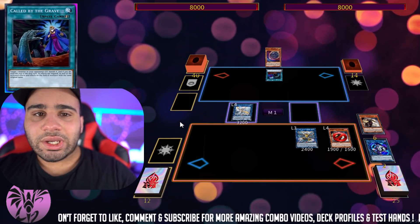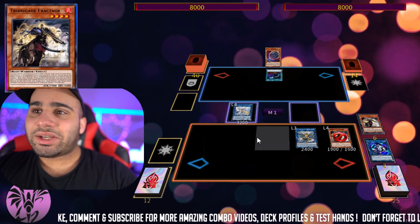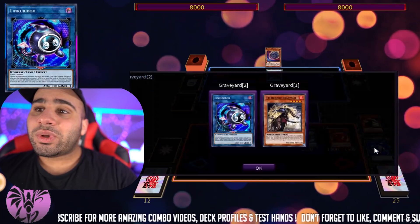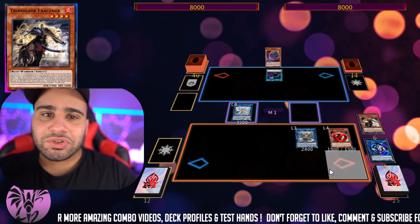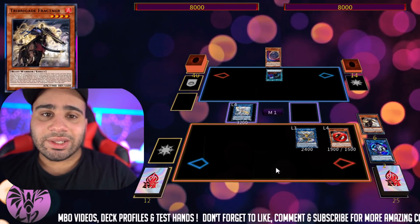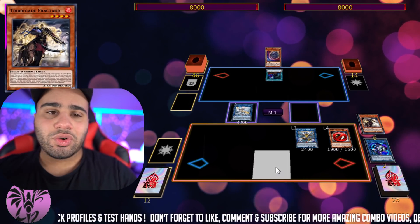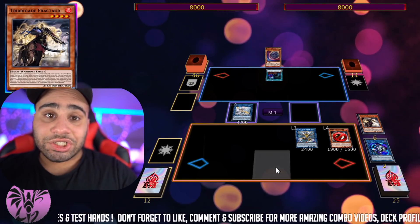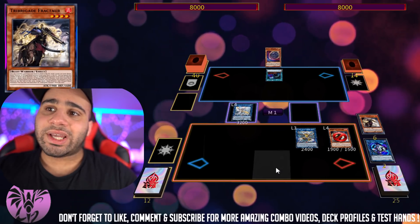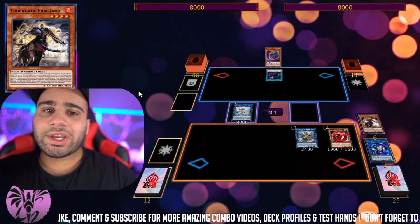Obviously he could have used it preemptively, but we're going under the assumption that not everybody plays perfectly — and this is the kind of misplay you can personally capitalize on. So this is a double tip: use your Called by the Grave preemptively, and also banish the cards in your graveyard that have relevance as monsters you might actually want to summon. For example, when Electrum was at two, if your first Electrum hit the graveyard and your opponent had Called by the Grave, they could banish it when you summoned the second Electrum — it functioned like an Imperm. If you can find a way to banish your own Electrum from the graveyard before summoning the second one, your opponent cannot use Called by the Grave against it.